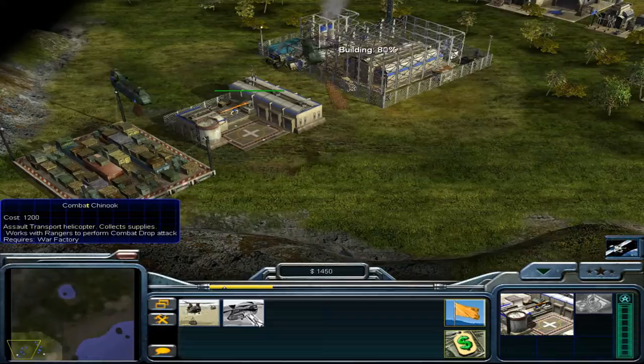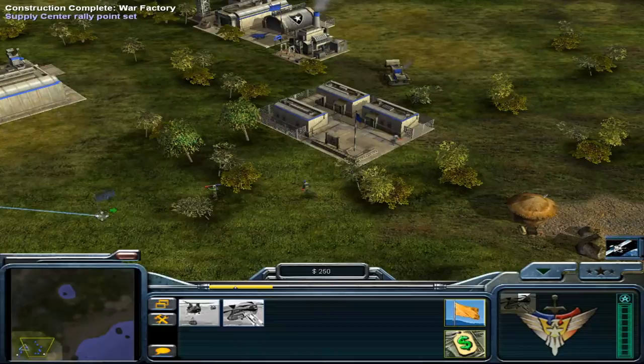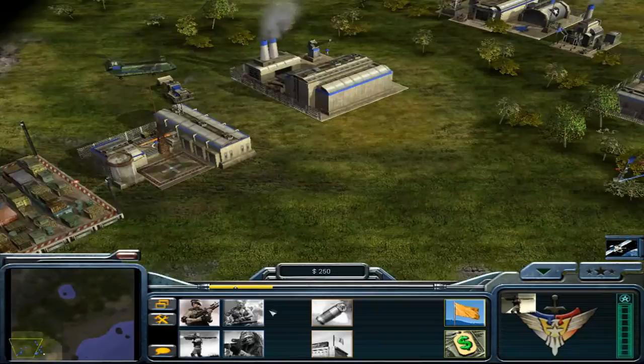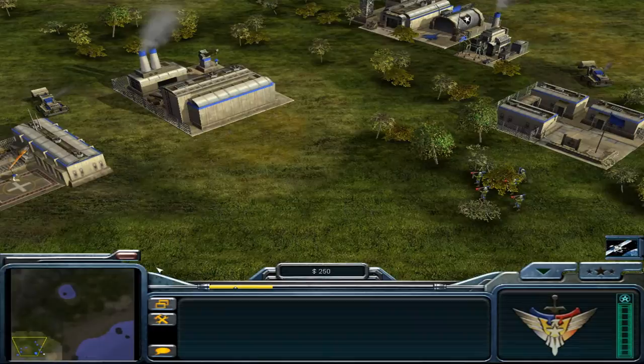We need four structures only: the Power Plant, Supply Center, War Factory, and Barracks. The Combat Chinook actually requires a War Factory, which makes no sense to me, but it breaks up the chain a bit — it should come out of the airport, but I'm not going to cry about it. We build a Combat Chinook, it can hold ten infantry — you treat it kind of like the Helix for China. We want as many as we can and move as quickly as we can. The second it's built, we're loading up and getting out of Dodge.